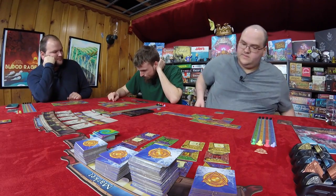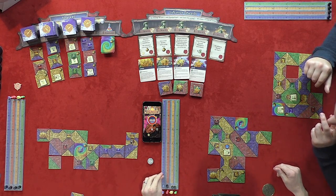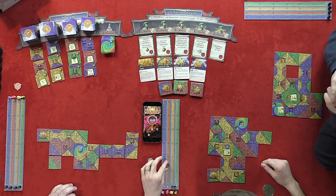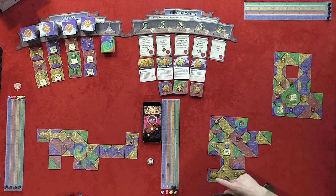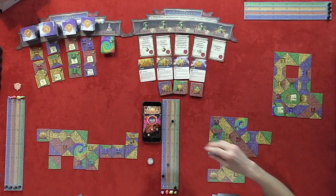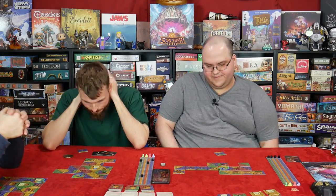Graham scores first for Year 2: blue is 3, red is 7, yellow is a massive 23 — earning an extra buy automatically — and green is 4. Dee scores 9 blue, 9 red, 18 yellow, and 5 green. Will scores 8 blue, 8 red, 14 yellow (times 2 from artifact = 18 effective), and 4 green.